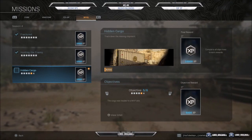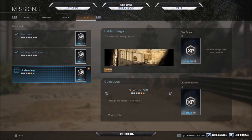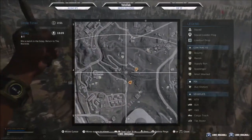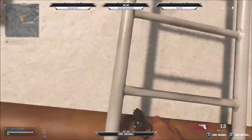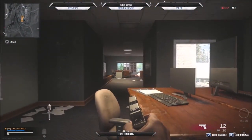Objective 5 says the cargo was headed to a WHP site — WHP stands for World Humanitarian Project Site. The intel shows the destination, the cargo, the shipment, the date and time — basically the whole cargo manifest. The description says it's for armed assist transport only. For this objective, go about northwest from the TV station. There tends to be a buy station nearby. Land on or near this house, make it inside, go over to the intel, and collect it. That's Objective 5 done.